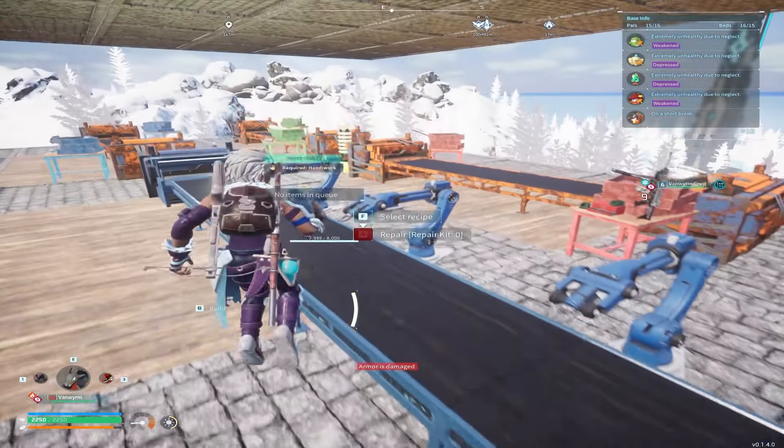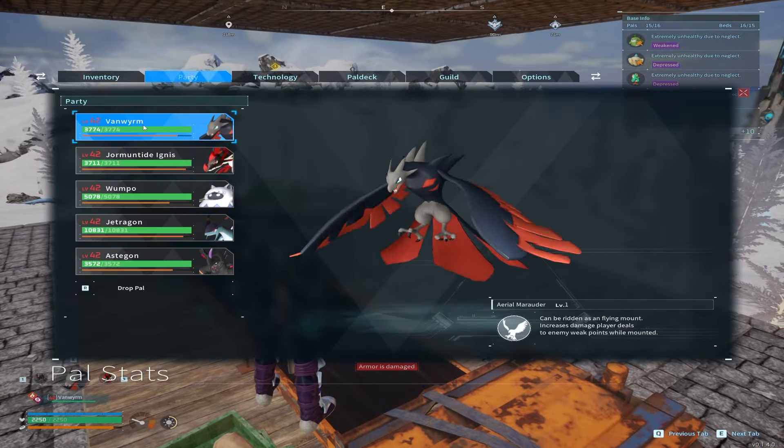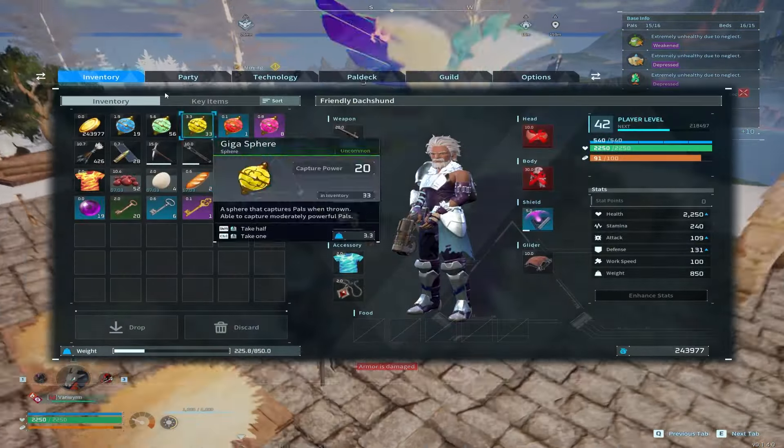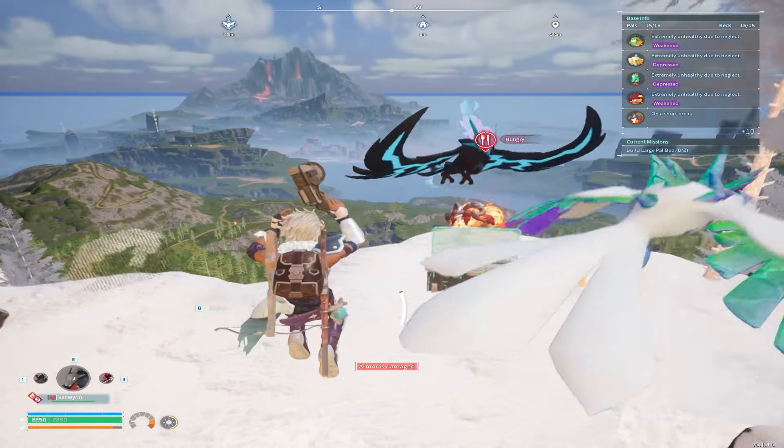Before you teleport to the dungeon, you need to have a mount with a saddle. I'm using my dragon as a flying saddle, but it can be a wolf, a dragon, or even a legendary like Jet Rigon. Just make sure you have something with a saddle before you go.